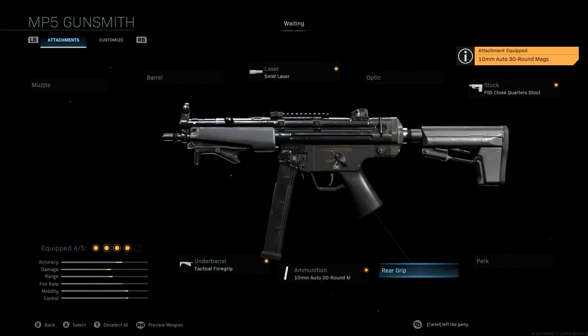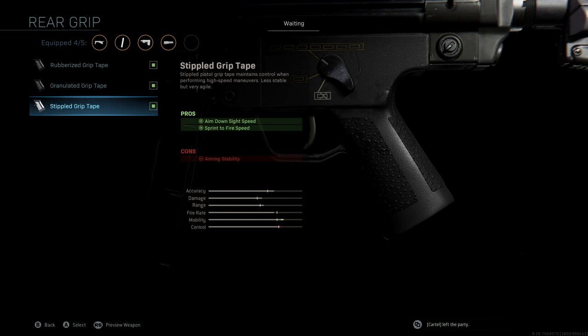Last but not least, the rear grip that we're using is stippled grip tape. This is going to give us one final boost to mobility and really help improve our aim down sight speed as well as sprint to fire speed. At this point in the game's life cycle, if you're using a really aggressive class setup, aim down sight speed and sprint to fire speed is everything and really makes a difference in whether or not you're going to win a gunfight. So having stippled grip tape on this MP5 is going to be very, very clutch.